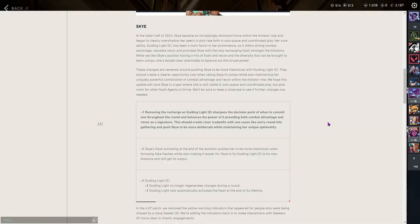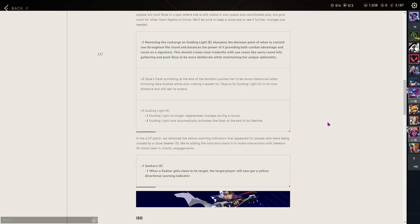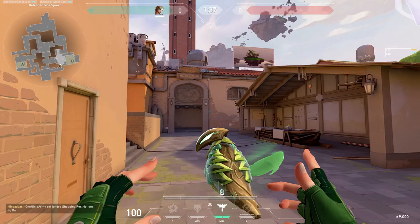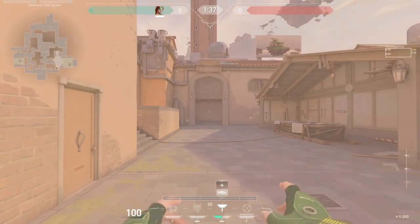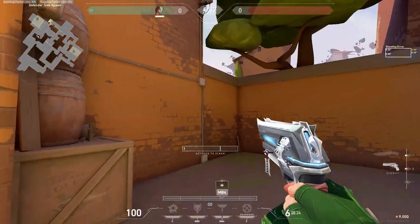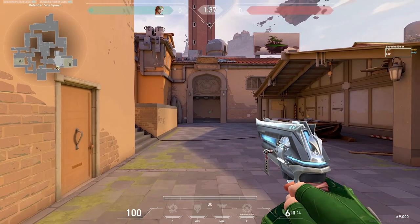Sky got some major nerfs. Her flash no longer recharges. Something that's interesting though is that when the flash activates, it activates at the very end — rather than the bird just disappearing, it will automatically pop.